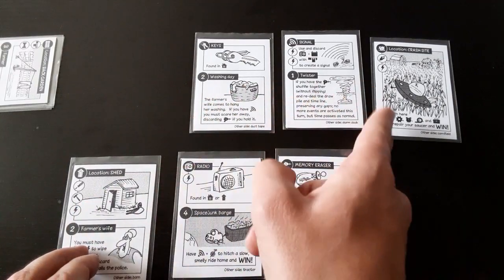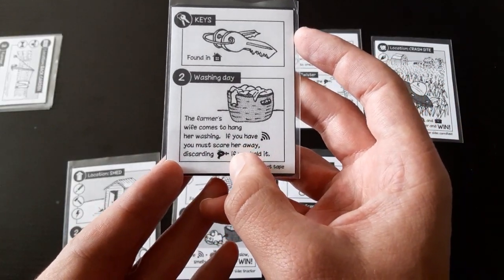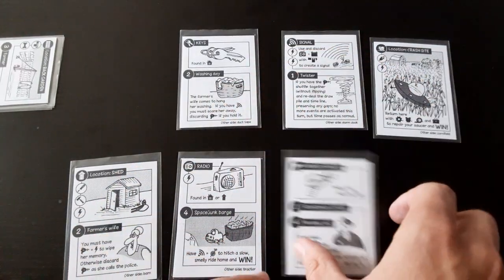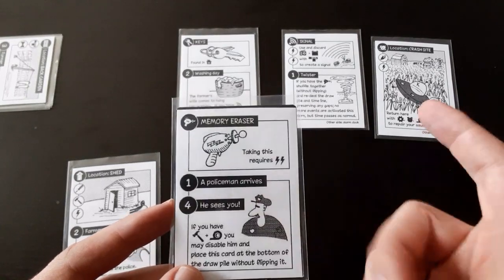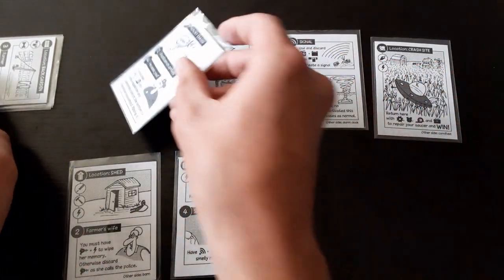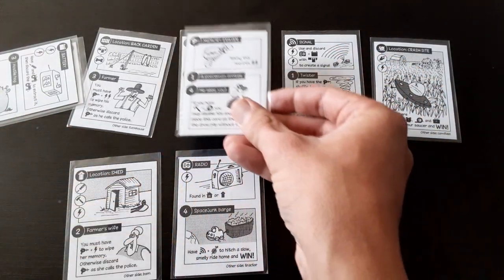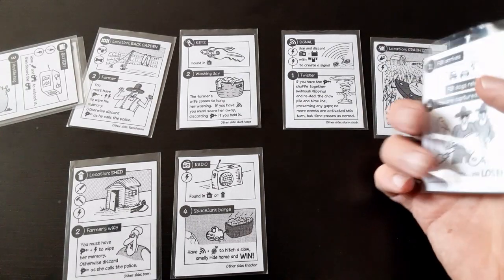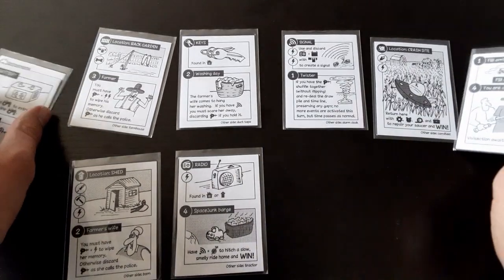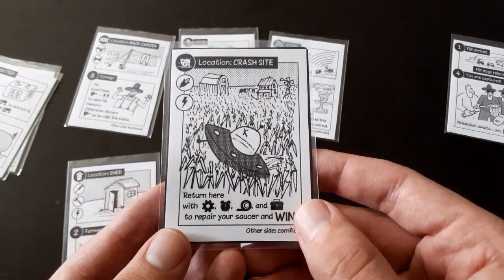After you play your turn, events will trigger. You'll see numbers at the bottom of the cards — counting from the left, if the number matches, that event triggers. For example, one card says 'the farmer's wife comes to hang her washing — if you have the signal, you must scare her away, discarding the memory eraser.' You're trying to keep the memory eraser, because if anyone sees you, you erase their memory and keep playing. If you discard it, you'll probably be caught. Every discarded card goes to the bottom of the deck, and once you draw the policeman card, it travels through the row, gets discarded face-down, and then the FBI arrives. If they reach space number four and get triggered, you're captured.